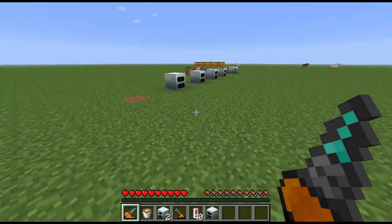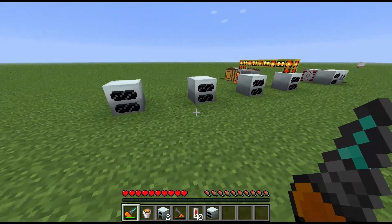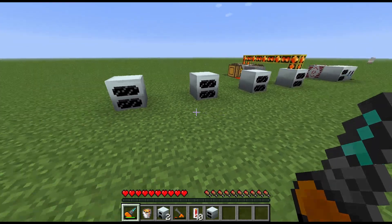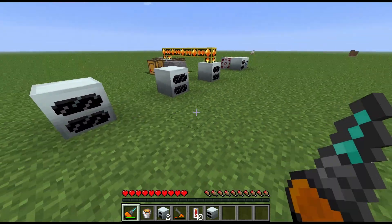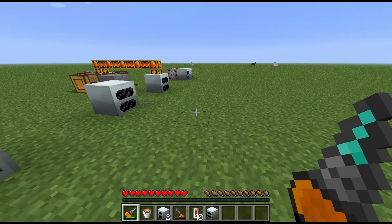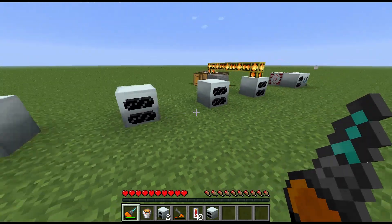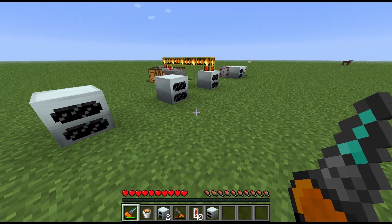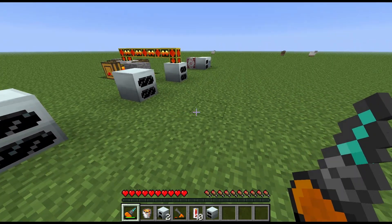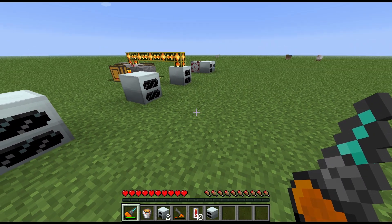So that is the geothermal generator — a fairly efficient generator, probably the most efficient of all the advanced generators, producing 20 EU per tick. If you liked what you saw and want to see more, hit the like button, subscribe, and let me know in the comments and I'll make sure we do some more block spotlights. See you later!